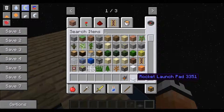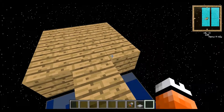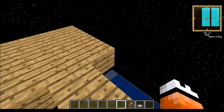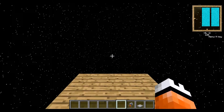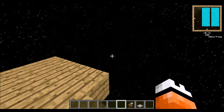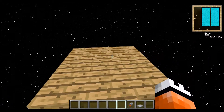Now all you're going to need is 9 rocket launch pads and a rocket. As you know, in the overworld when you're travelling up to space the rocket has to reach a height of 1200. Now it's my belief that whoever coded this typed it wrong, and in space all you need to do is get to 120.